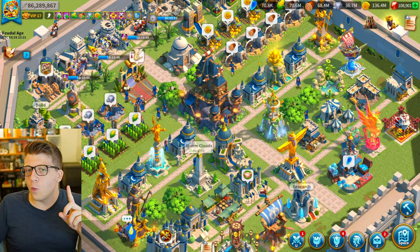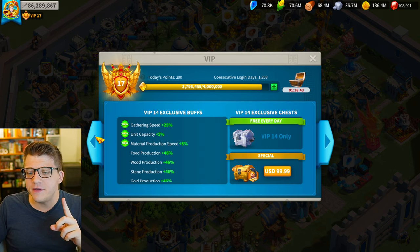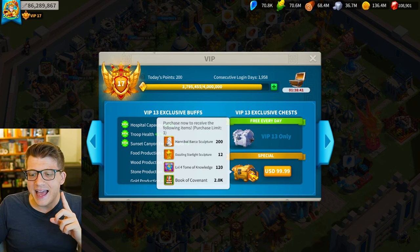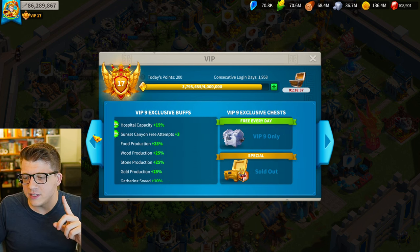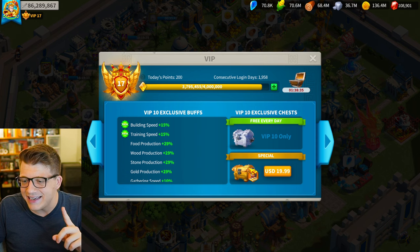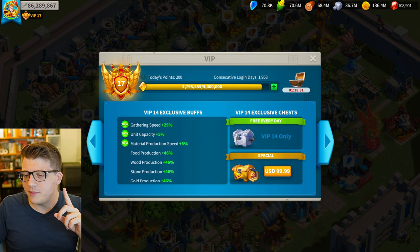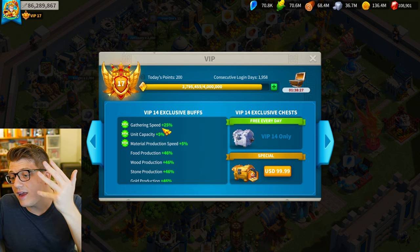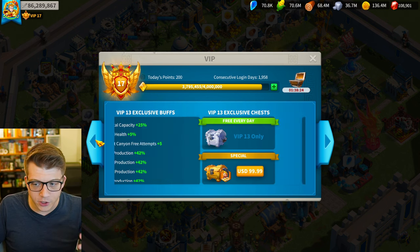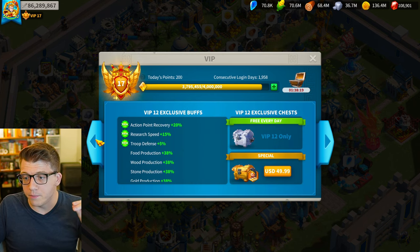It gets a little bit worse because there's also a commander that you can literally buy from the VIP special offer — and that is Hannibal Barca. Hannibal Barca comes from VIP levels 10 through 14. That's five different VIP bundles you would have to purchase with real money to completely max out Hannibal Barca.